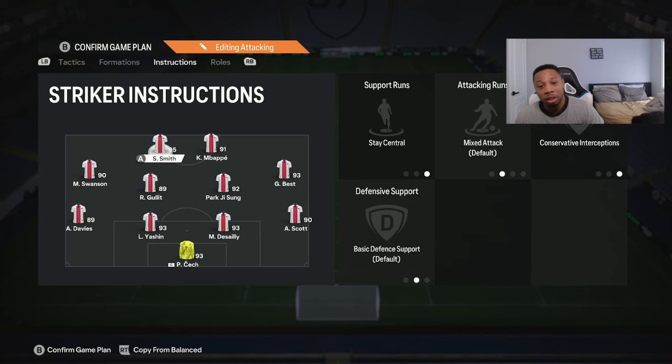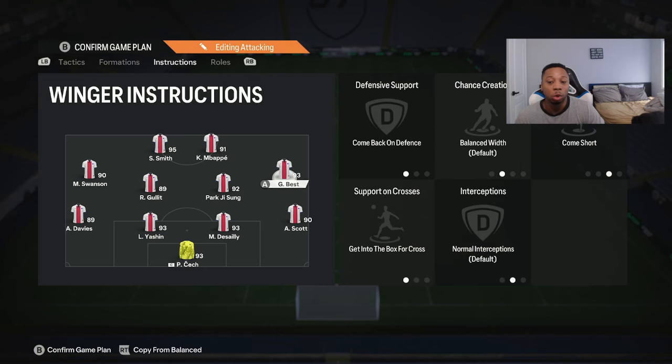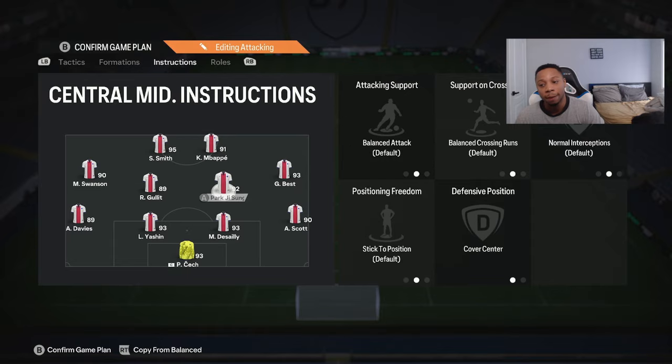For the strikers, I just have them both on stay central, balanced attacking runs — nothing crazy, just both on stay central. I had conservative interceptions on one of them because I had R9, but I don't play R9 anymore — he's on the bench, he just doesn't fit my style of play. But yeah, this is the tactics that have been working for me consistently. Let me know your thoughts in the comments. I love you guys, stay safe, I hope this formation works for you — I'll catch you guys in the next one.